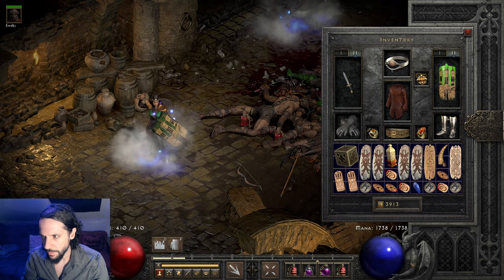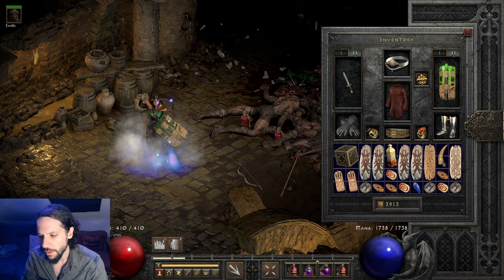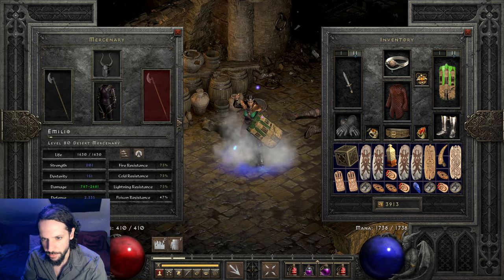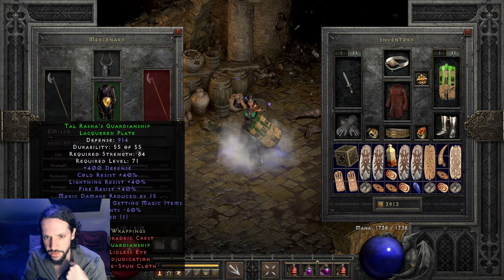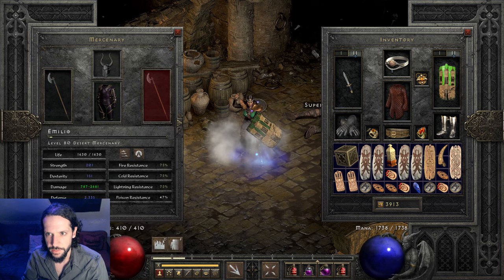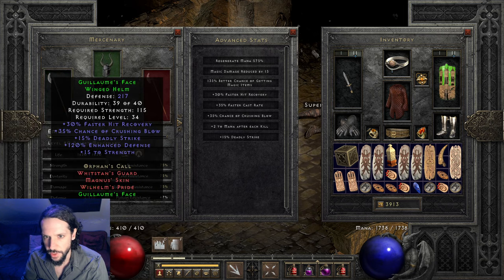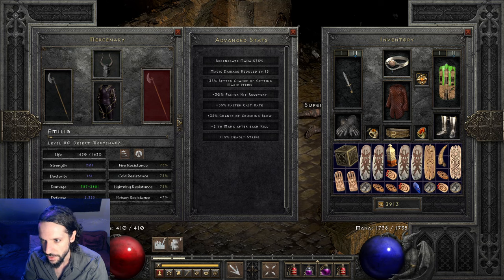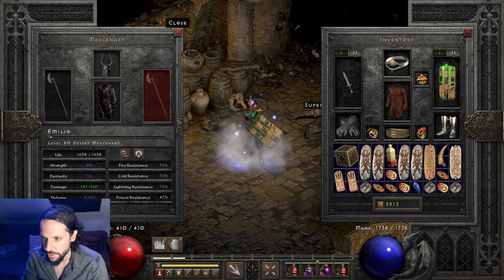She looks pretty cool. I got some pretty interesting gear — you kind of need interesting gear to make this even work at all. It's not completely optimized with the Mercenary. He could be a lot better, but he's got an Insight Cryptic Axe, he's Prayer, G-Face, and I just have a Tal Rasha's on him. So he's got some extra magic damage reduced, some resistances, a little magic find. His Cryptic Axe rolled plus 4 to Critical Strike and 15% Deadly Strike from the G-Face, so he can do some okay damage. His attack frames aren't the best though, so he could obviously be a lot better.